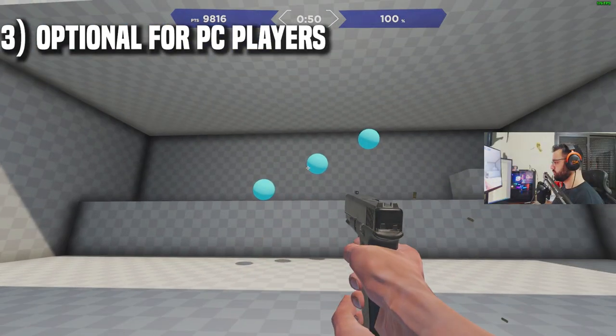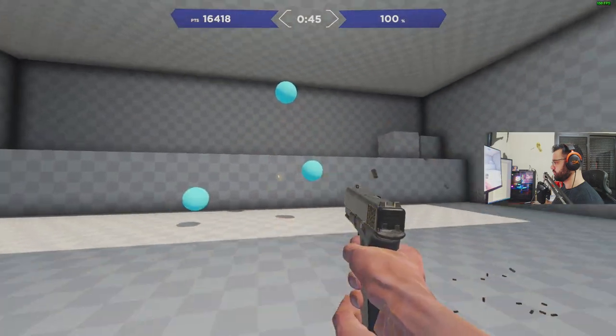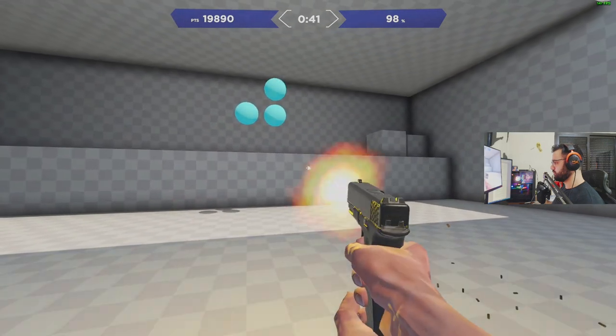As for a third exercise, if you're on PC I advise downloading Aim Labs, which is free on Steam, and going for the various exercises in the flicking category. My personal favorite is the grid shot.